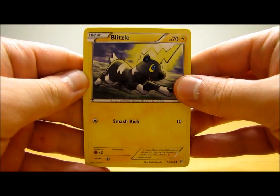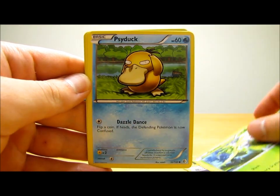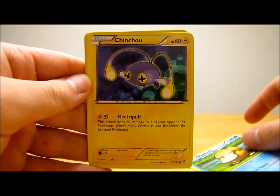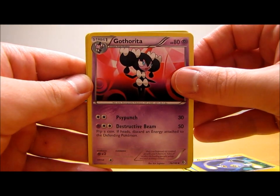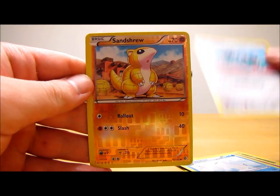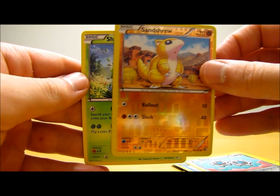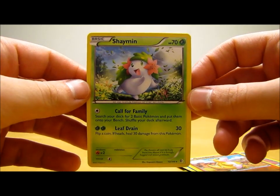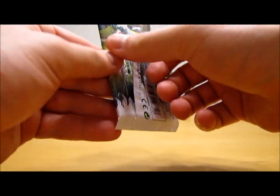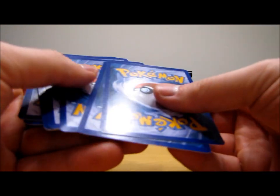This pack starts off with Blitzel, Energy Search, Scyther, Psyduck, Chinchou, Gotharita, Swanna, Clink, Snorlax. Reverse holo is just a regular common, and the actual rare in the pack is a Shaman, just a regular rare, not a holographic or anything. It'd be nice to get the Charizard card from the set too — it's just a regular holo, I believe.